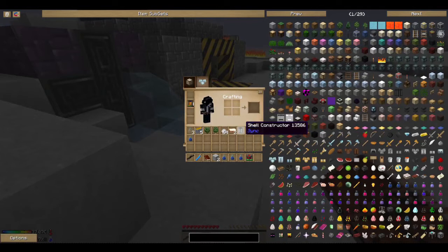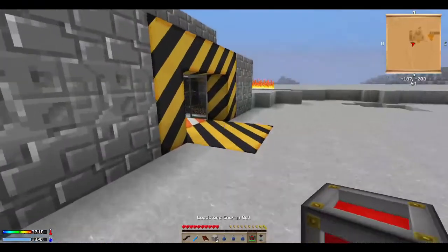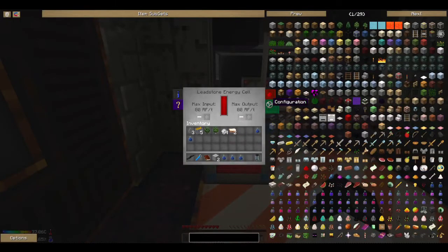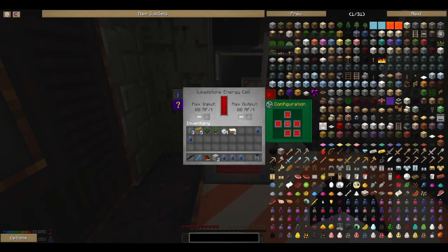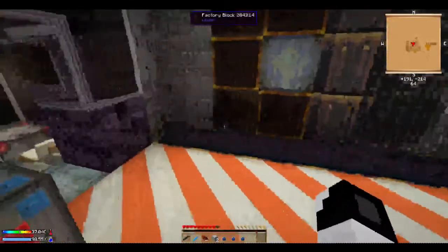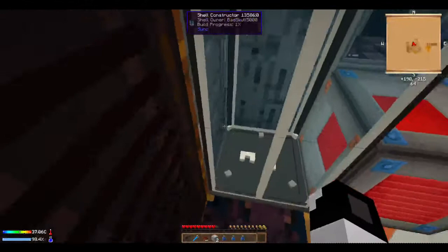This is what you do with it. We're gonna get our leadstone energy cell and put it right here. What we do with this is we click on configuration — it will show us this. You see how this is orange right here? This doesn't need to be orange, so I'm just gonna make it blue. We need the left one to be dark orange or red. You have to click it two times from the blue and it will switch to this, then you put this right here and right click it. As you can see, it hurt me once.